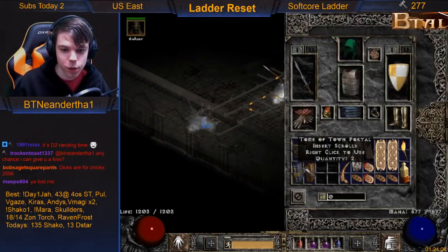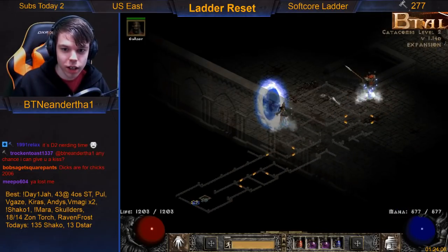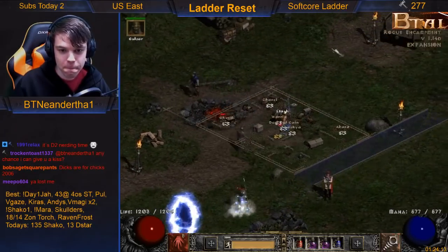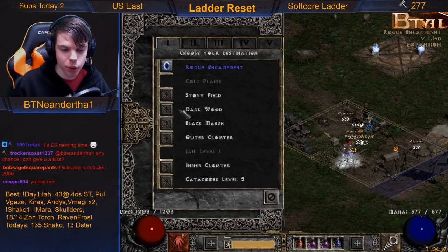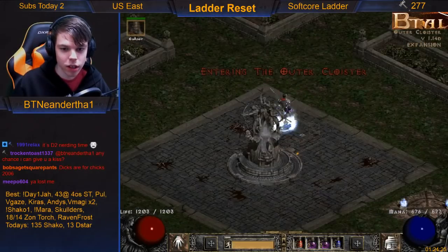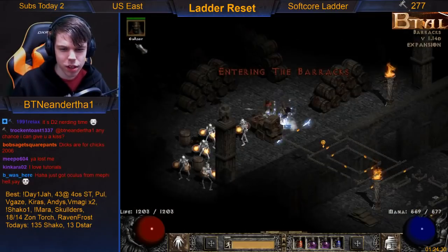We're just going to go over a few tiles and show you what they look like. Tiles can all be facing different directions. Jail level 1 I don't have, but let's look at Stony Field, Dark Wood, and Outer Cloister.